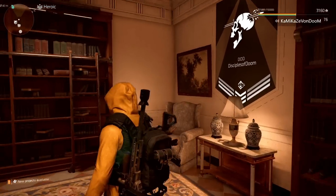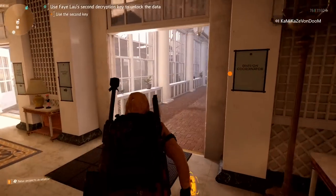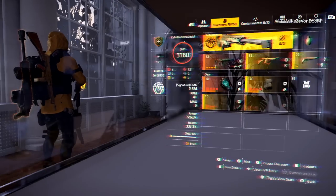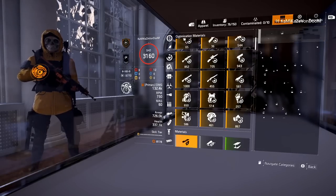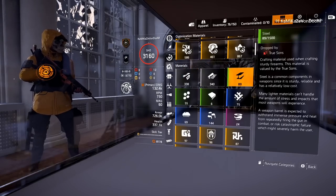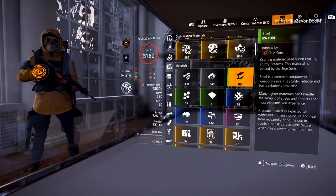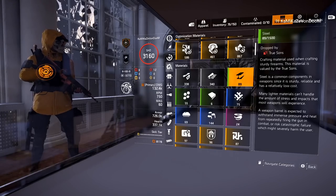So this is my main character. You can see in the top right of the screen I am shade level 3160. I have 8,000 credits looking at my resources — I have like no resources. I'm out of resources too, and the reason being is because of the expertise leveling system. I'm out of materials, I'm out of credits.